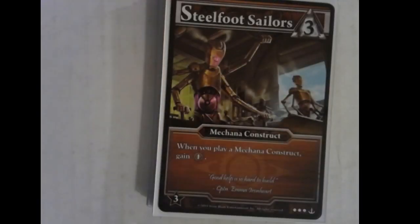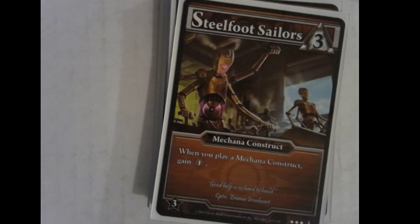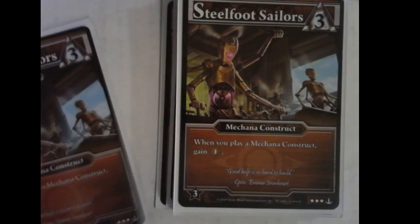Steelfoot Sailors — to me this is the most critical early Mechana Construct. It seems a little eh, but no, it's awesome. Every time you play a Mechana Construct, gain a crew — including itself. This is not once per turn. So if someone destroys three or four constructs because you've been stacking them up, you draw them again, play a Steelfoot, gain a crew, play something else, gain another crew. You play one Steelfoot, gain a crew; you play a second Steelfoot, you gain two more crew. It gets crazy fast. There are three of these in the game.